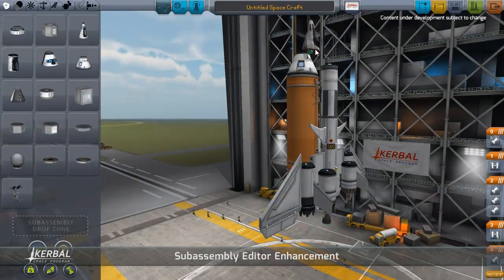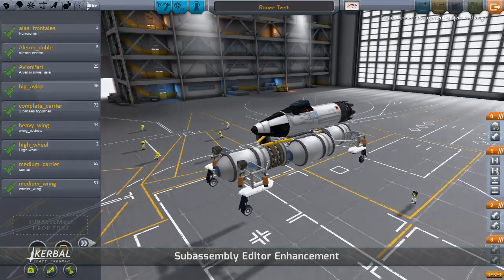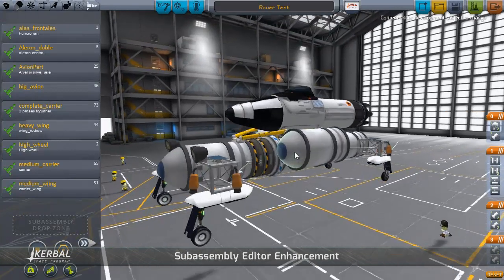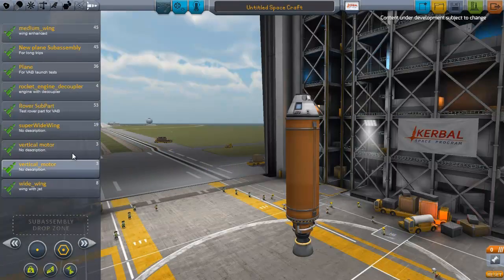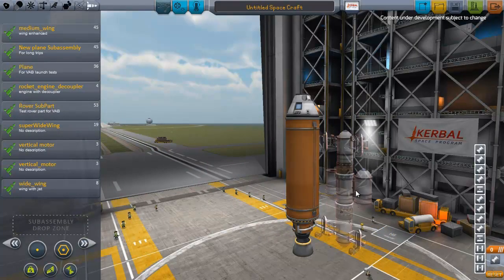Let's say you build a fantastic space plane and now you want to launch it just like they used to with the shuttle, strapped to a giant booster. Now you can. And of course, it's not just for space planes — build a kickass rover and want to strap it to the same booster just because you can? Go for it.